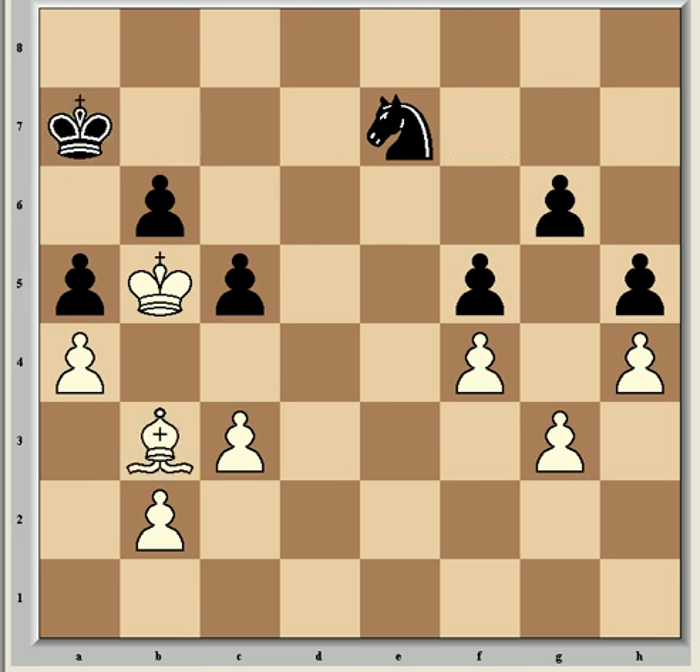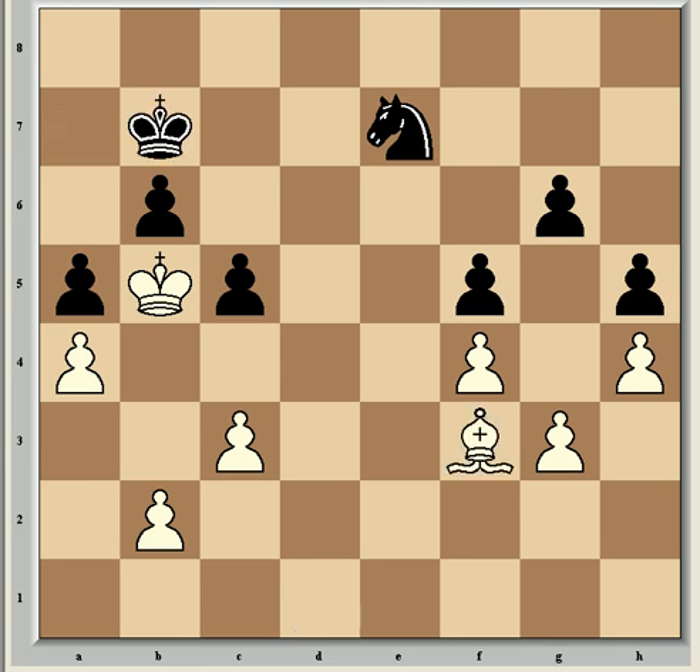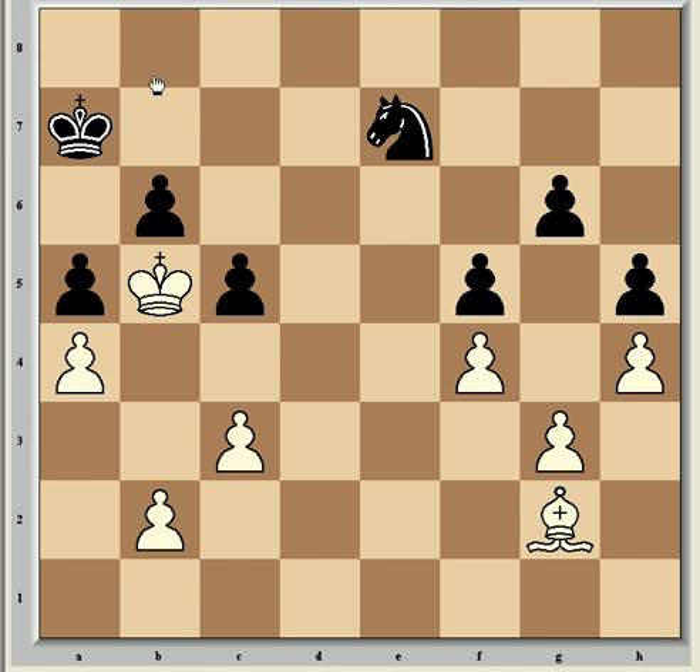So Bb3, now Ka7. The knight is guarding c6 for now so the king can't penetrate just yet. So Bd1, Kb7, and Bf3 check — this diagonal is without doubt the correct diagonal given the position. Now Kc7. Playing instead Ka7 allows white a very strong continuation — if you want to try and spot it, stop the video now. Bg2 is the move and now black is in zugzwang: if Kb8, the only king move possible, then Kxb6 and white wins. If the knight moves then Kc6 with a decisive king penetration. Other than that, black can sacrifice his c-pawn which changes nothing. So it's completely winning after Bg2, and Kc7 is correct.